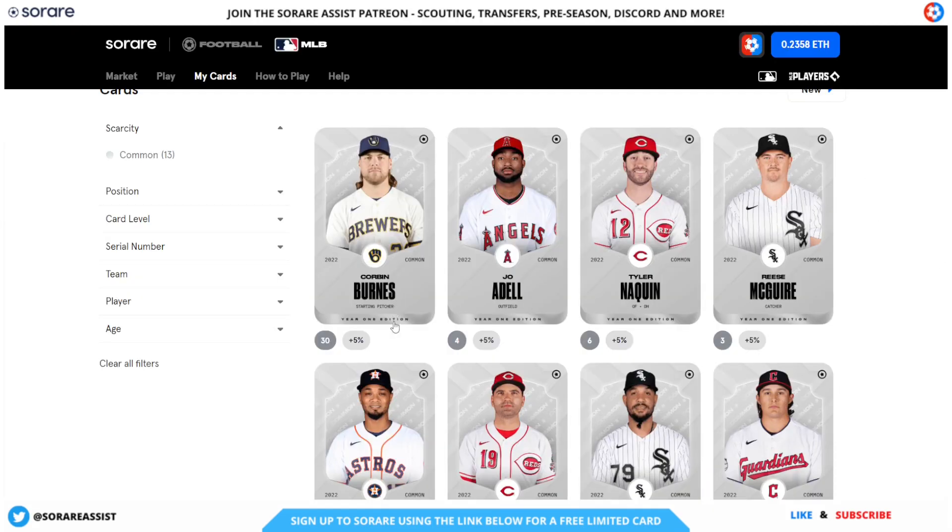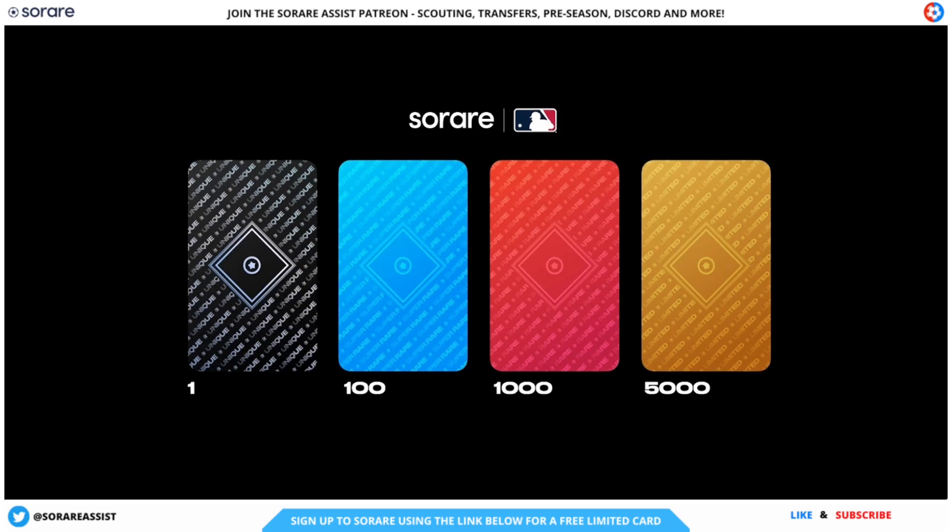There are also common cards — the white cards you can see here. There is an infinite supply of these cards and they are not NFTs like the other four card types on SoRare. An NFT is a non-fungible token, which basically means it cannot be replicated and is a piece of digital property. Each card also has its own personal serial number for each season for each player.